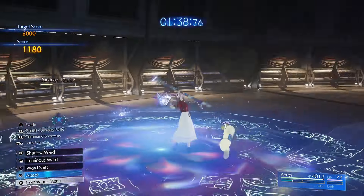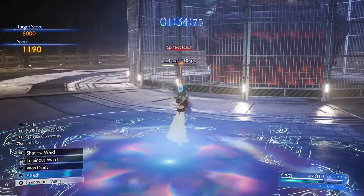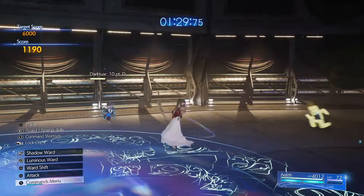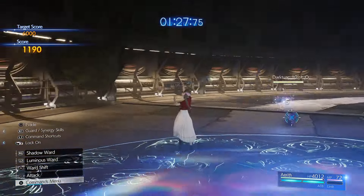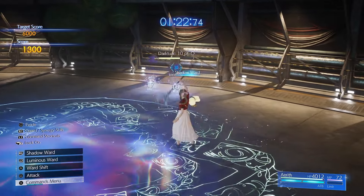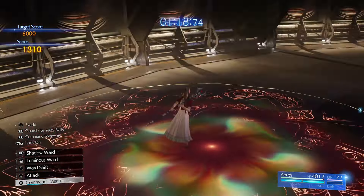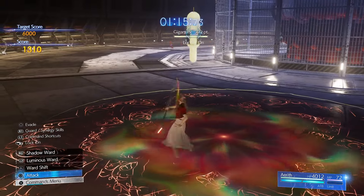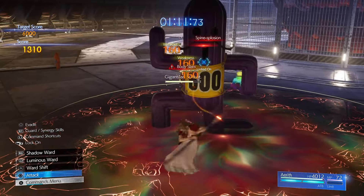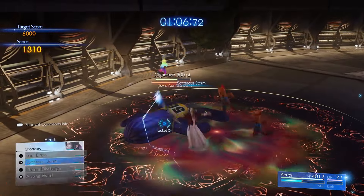Try and get rid of this guy here. The camera works so poorly in this mini-game — every time it just keeps turning around to a different target when I'm trying to lock onto a specific one. Watch out for the Body Slam; we're going to go straight for Sorceress Storm.